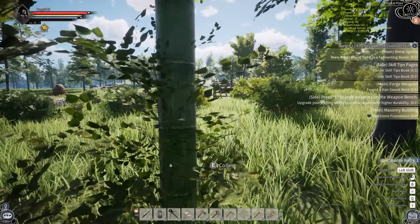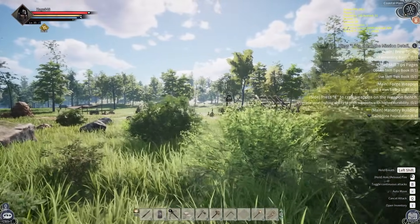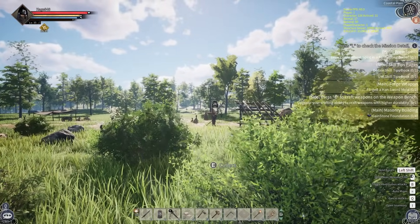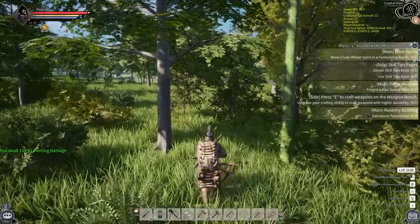This thing kind of sucks — why can't I aim it beforehand? Why do I have to wait until I'm actually shooting to aim it? I'm probably just going to go back to the bow. Got him — 156 damage, I like that!